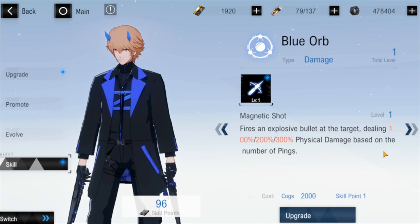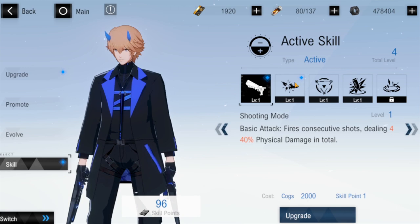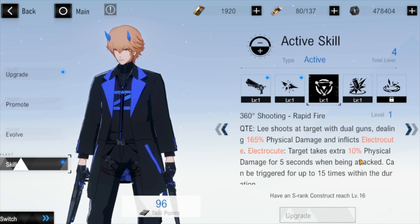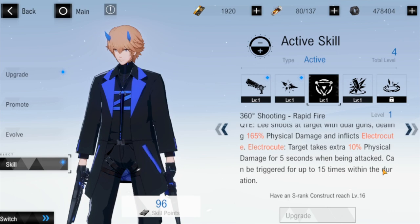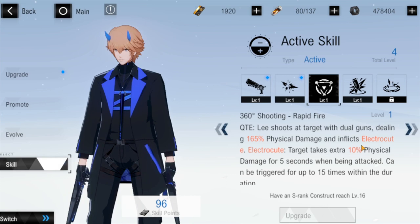Looking at active skills: basic attacks are physical damage with no fire. His ultimate is an AoE around him. His QTE — Rapid Fire — not only deals physical damage but also inflicts electrocute, giving the target an extra 10% physical damage debuff for 5 seconds. This synergizes with his S rank version who also has electrocute, so you could potentially run both, though it's not clear if it's optimal. Electrocute can stack multiple times and other units might also trigger it.